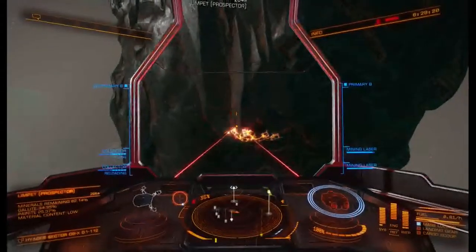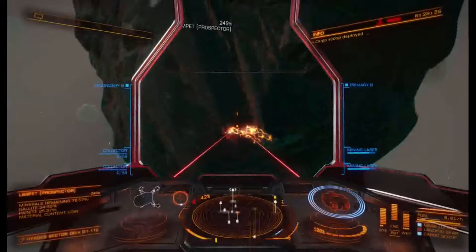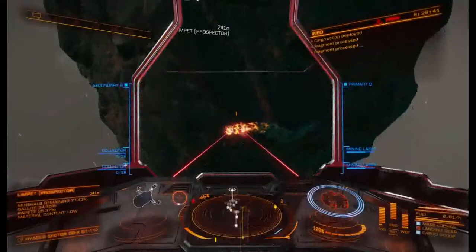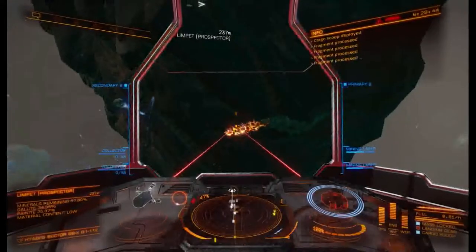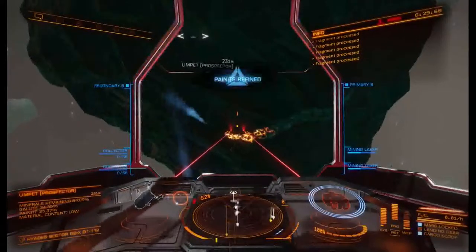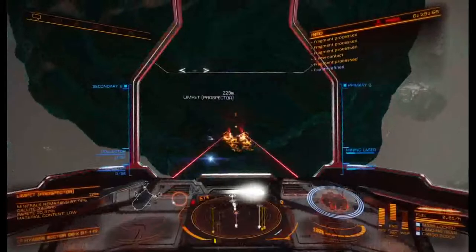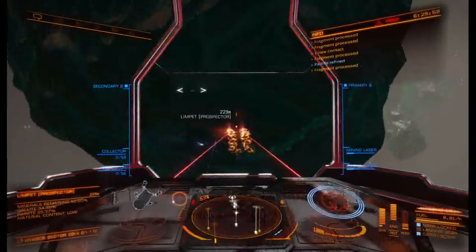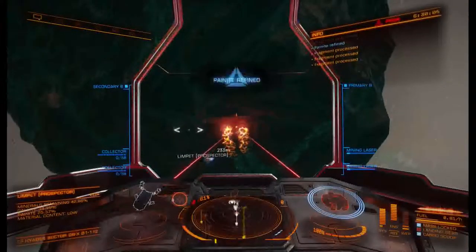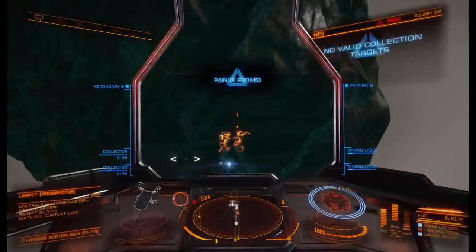Hold down your trigger for your collectors and launch all four of your collector limpets, then don't forget to put your cargo scoop down. You can see on your radar they're collecting ore. We're going to sit and shoot this rock until it's depleted — hopefully it'll give us about five tons of painite, probably worth one to two million. Very little effort for a bunch of valuable material. Keep in mind the 3B power distributor is not the best, so you've got to stop and let it recharge occasionally. Even with four pips to weapons, you don't want to overheat your lasers.